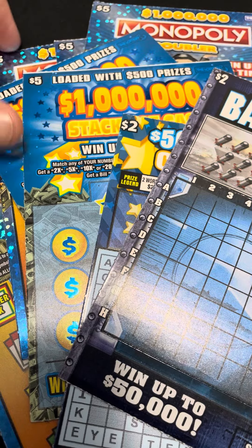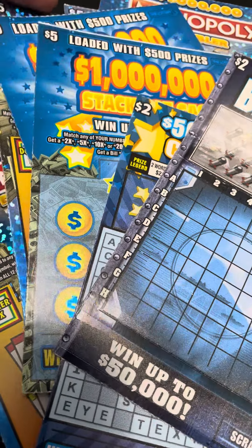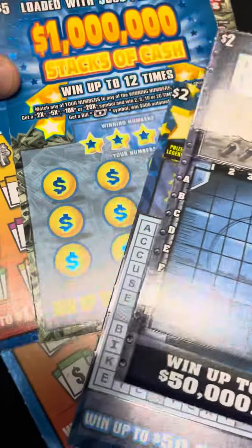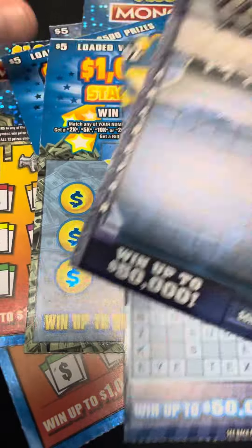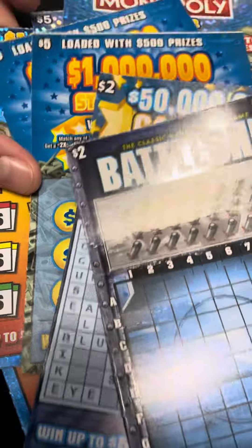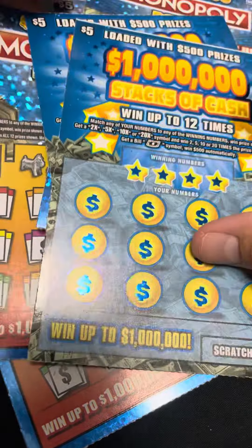What is going on everyone, welcome back into another video. Today we got some of the five dollar Monopoly Doubler, some of the recently reduced million dollar stacks of cash, a two dollar Battleship, and a two dollar Cash Word. These ones take a little bit longer, so I'm going to start off with the fives.